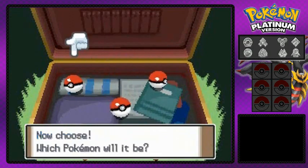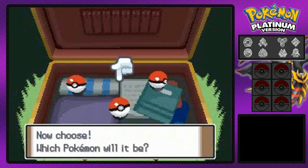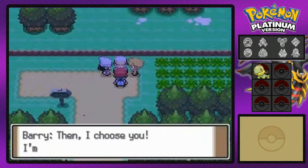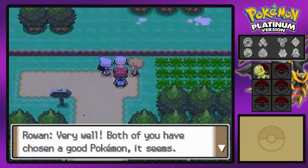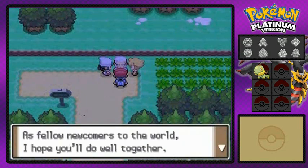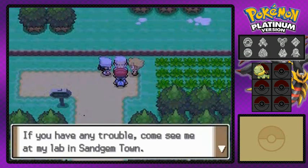We got Turtwig the tiny Leaf Pokemon, then we got Chimchar the chimp Fire-type Pokemon, and then we got Piplup the penguin Pokemon. It was really, really close believe it or not. I wanted Chimchar, but you guys have spoken - not a lot of you wanted Piplup. So we are gonna be picking... Yes! A lot of you guys picked Turtwig right here to be my Pokemon, and you know what? It's cool, it is cool. I like a challenge - it is Turtwig!